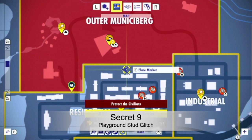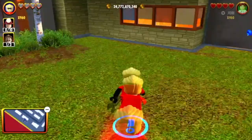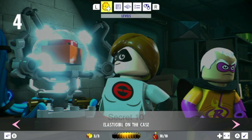Head over to this area in the residential district and there's a blue stud you can find here. You can get infinite studs from this — it's a slow process but pretty cool. As Dash, collect the stud, run away, then come back. If you do it correctly, the blue stud will respawn. You can do that over and over as many times as you want.